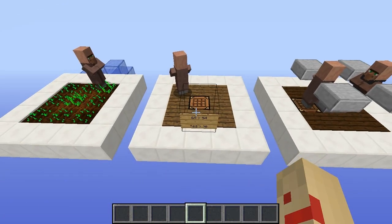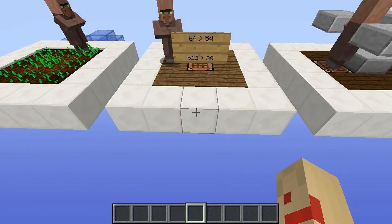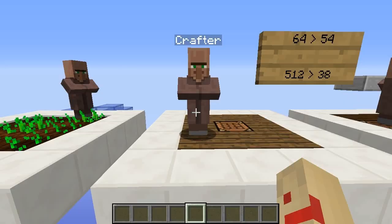But the more wheat he has, the more generous he becomes. If this villager has an entire eight stacks of wheat — so 512 — after the bread conversion, he'll keep 38 for himself. That means he'll only keep around 7% of the total wheat this time. Basically, to get the most bang for your buck with automated bread farms, it's best to allow the crafter to craft in bulk.